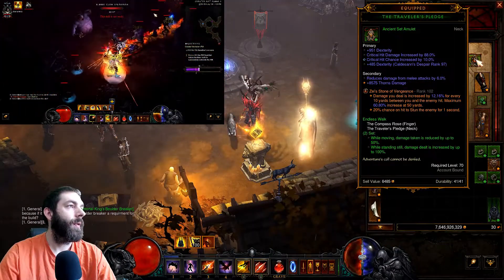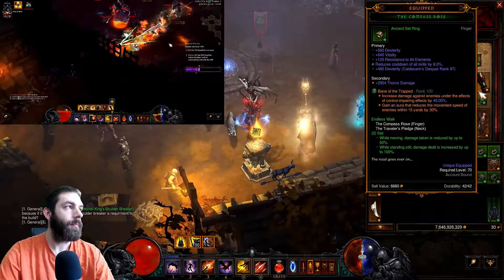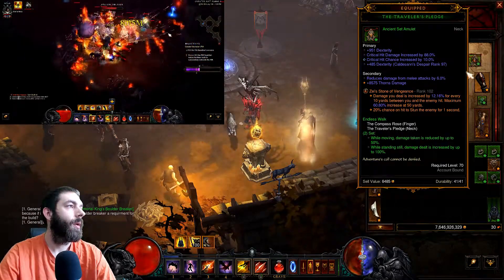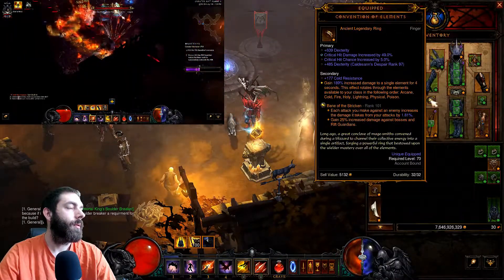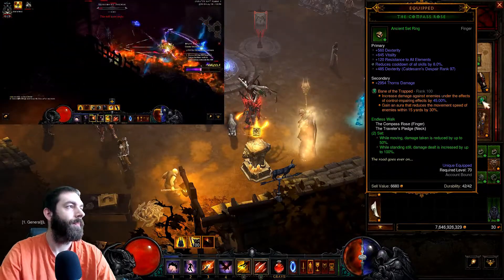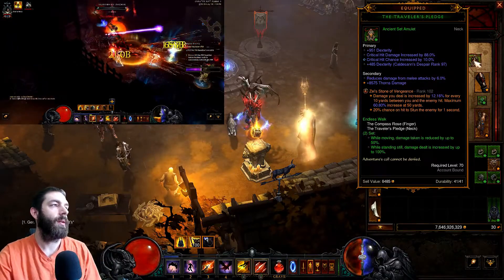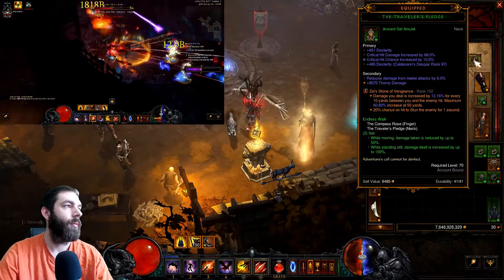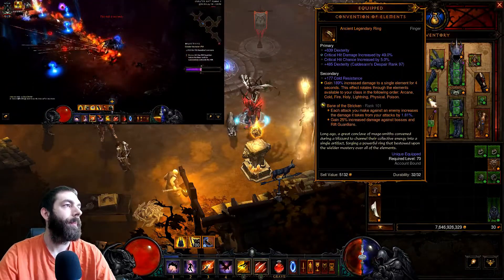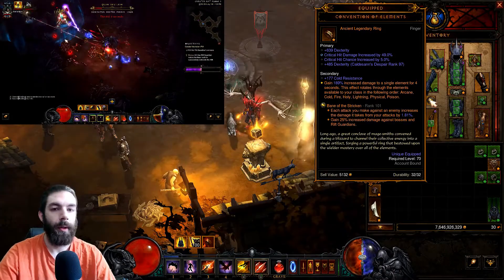For legendary gems: Zei's Stone of Vengeance for the control and impair damage — that is actually a ranged gem. Band of the Trapped also for control and impair damage. Zei's Stone of Vengeance increases damage for ranged attacks. Band of the Stricken is recommended for the rift guardian boss.